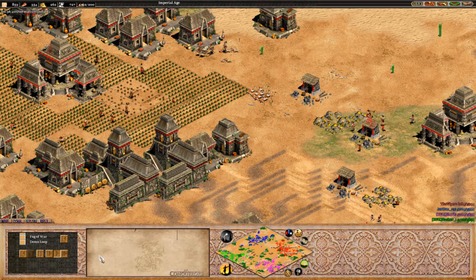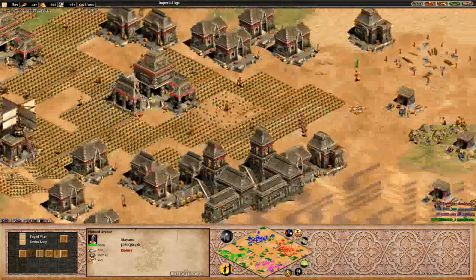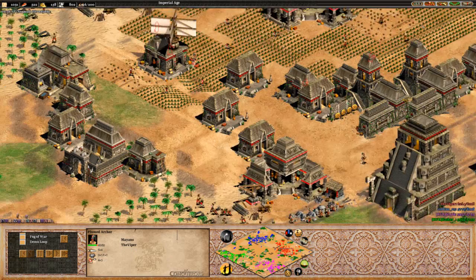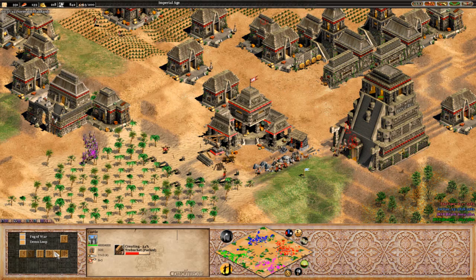Stark does have extra armour advantage over Viper right now, but that's on the way currently from Viper so he's going to be able to match that one quite quickly. Plumed archers moving out from Stark right now - he's got that plus two armour, that's the real thing dividing them. Saying that though Viper does have chemistry so it will kind of cancel out. Neither player on Elite yet. Trebuchet currently coming out for Viper - looks like he's trying to get really aggressive really soon. Another villager getting killed off over here.